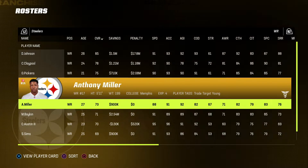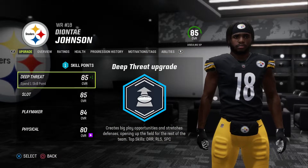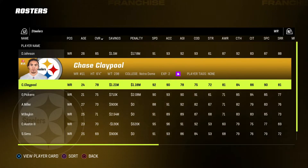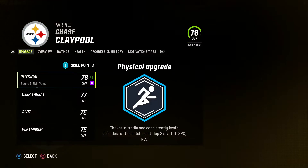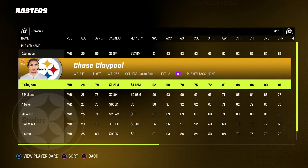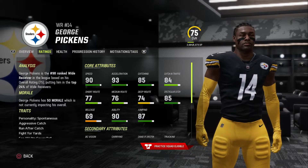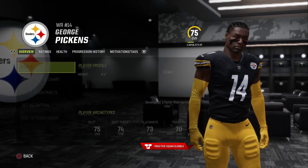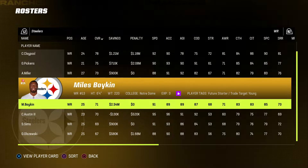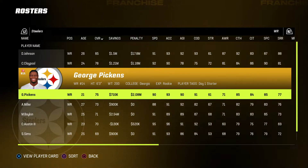And then receiver — this is very exciting. This receiving core is really cool. I really love Deontay Johnson in real life. I think he's an underrated receiver, even though he has superstar development here. Claypool — I feel like this is going to be his third year in the league, so he'll be coming up for an extension here soon. We'll see what we want to do with Claypool. George Pickens — extremely excited about George Pickens. I was definitely in the camp of, man, if George Pickens never has the injury bug in college, he might have been the first receiver taken off the board in the draft.